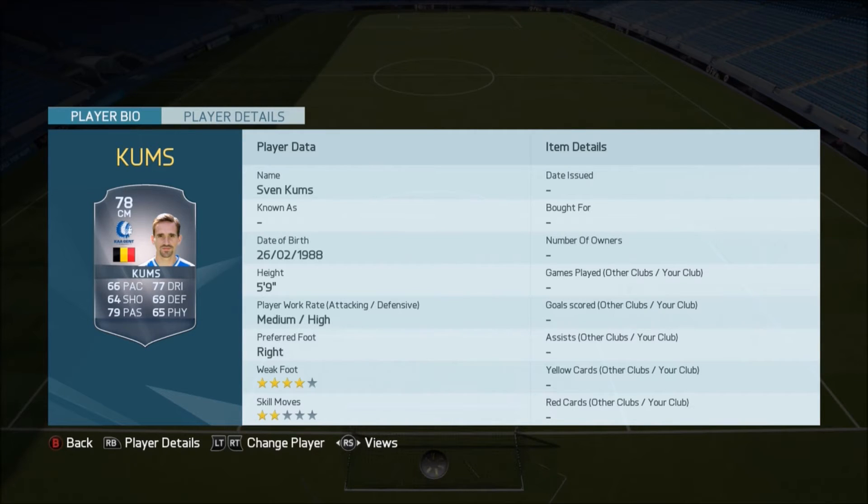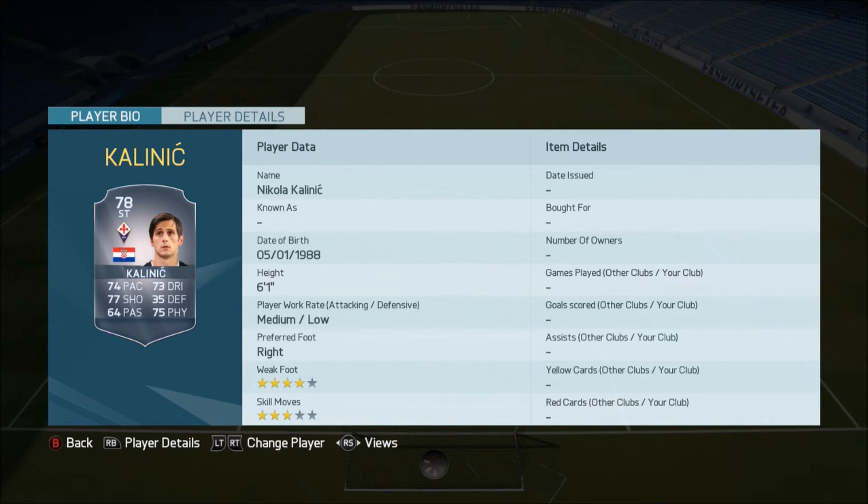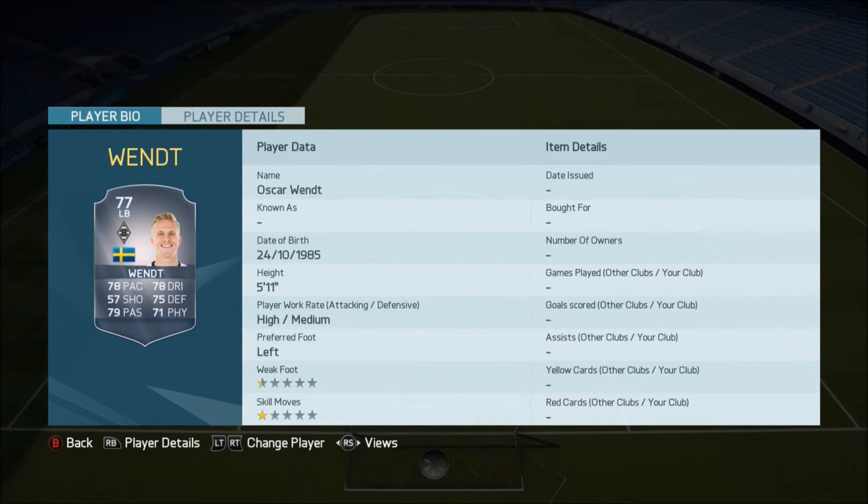Then we've got Combs upgraded to a 78. Braithwaite there going up to a 78 — nice upgrade there. Kalou going to a 78. Kalanić going from a silver to a 78 rated gold player — looks quite good. We've got Lopez there going to a 78. Vent, who I think is the only outfield player to have a one-star weak foot, has gone up to a 77 rated player.